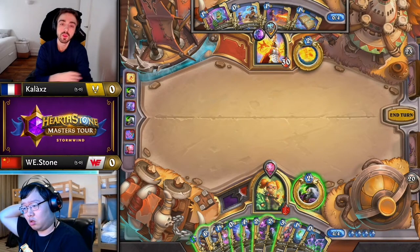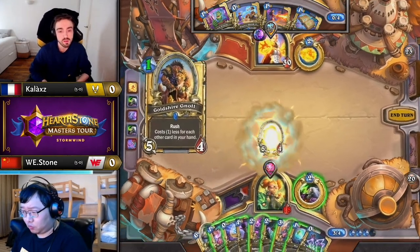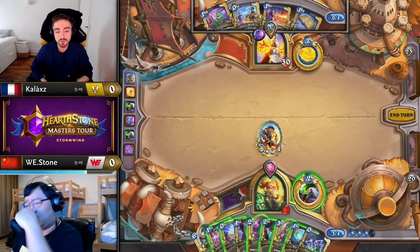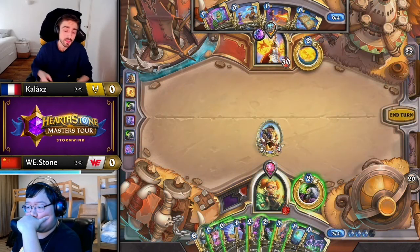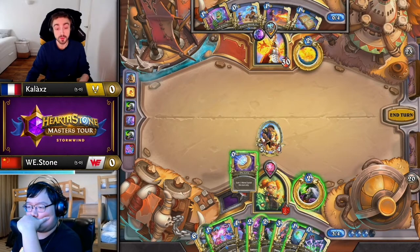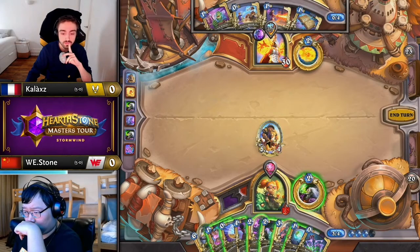The information now gained is that he knows it's not Rigged Fair Game either, so he can start to narrow it down. Now it's not Mirror Entity either — so I believe it's only Counterspell or Netherwind Portal that it could be at this point. That's right, those are the only two possibilities.